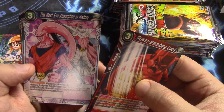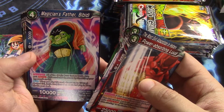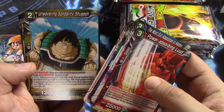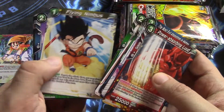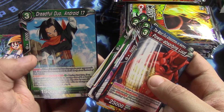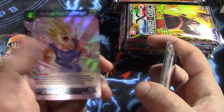We have a Power Absorb in Ludd. The Most Evil Absorption in History. Unfilling Destroyer Android 15. Magician's Father Bibbidi. Planet M2. Unwavering Solidarity Shugish. Stout-Hearted Android 16. Flying Nimbus. Powers Combined Kibitokai. Dreadful Duo Android 17. Pan.